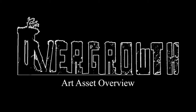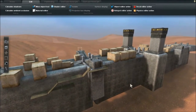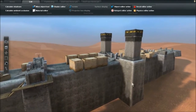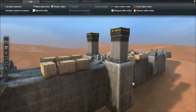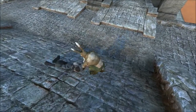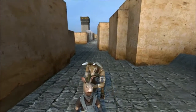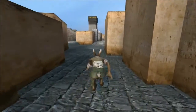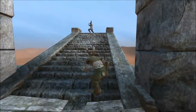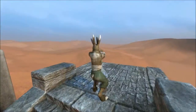First up is this bridge level. David showed this off a little bit. It's a level designed to test some gameplay ideas for challenge levels. The scenario is that you have a buddy that you have to carry to the other side of the bridge. Each section on the bridge represents a different challenge. This first one is where you have to stealth kill these guys, or you can ignore them.